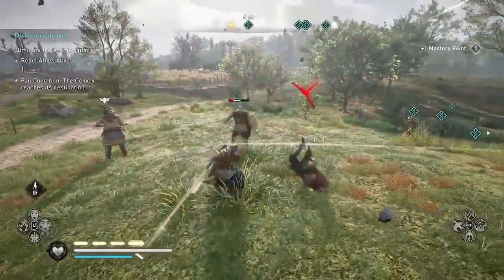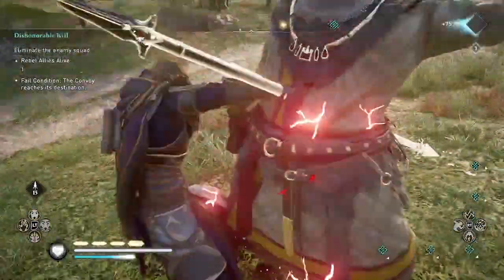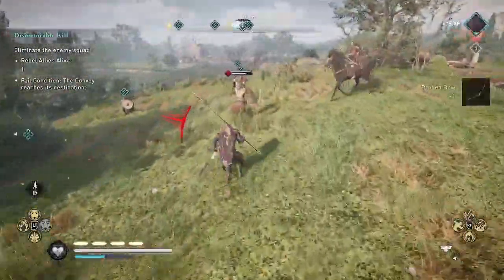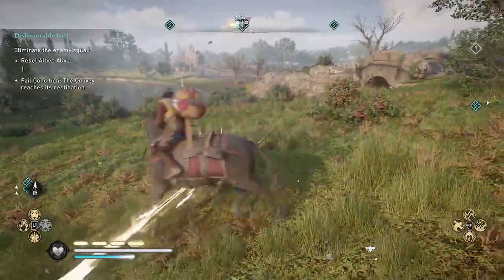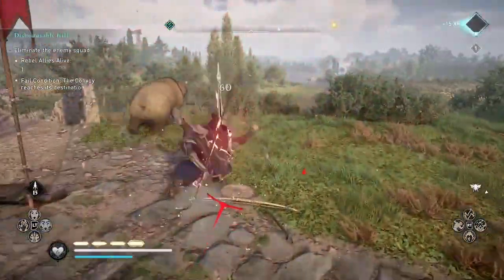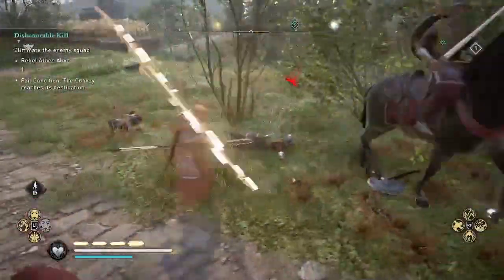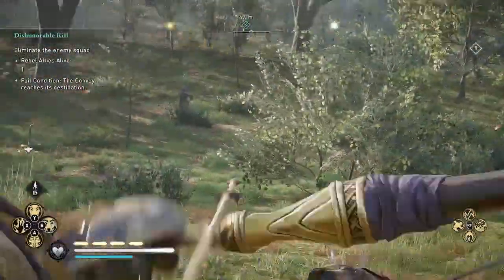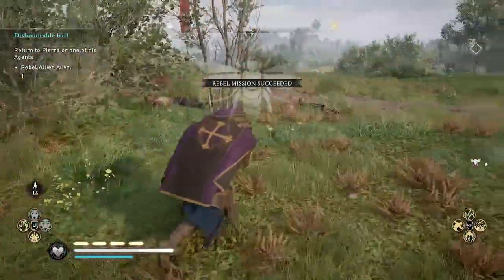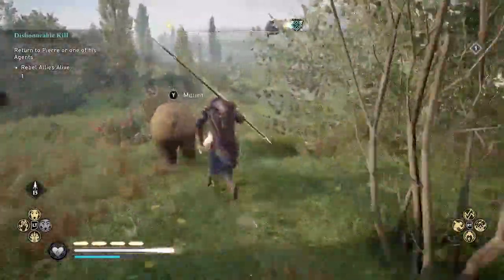Here I'm dual-wielding spears because I was just spearfishing. I made a whole video on a really good place to do spearfishing and catch fish and turtles really quickly if you want to farm silver — I'll link that on screen and in the description below. I found that the spears are useful against mounted cavalry opponents; it's easier to kill enemies on horseback with spears. But of course, you can use whatever weapons and whatever strategy you want to dispatch these enemies.